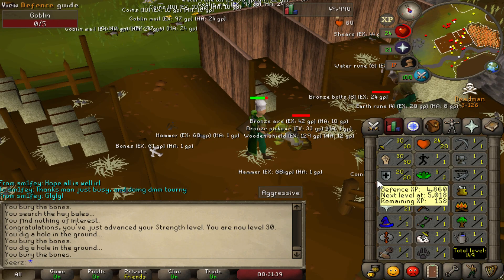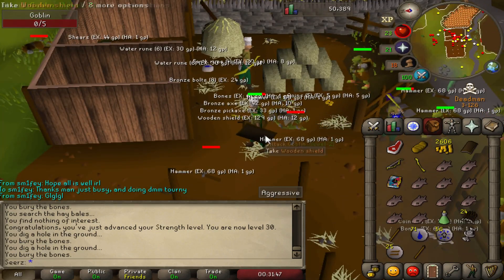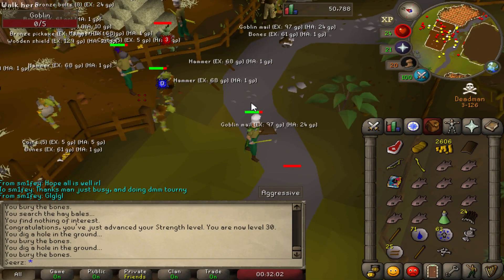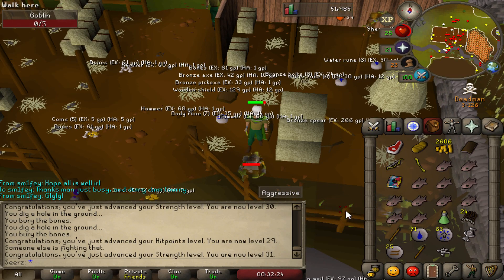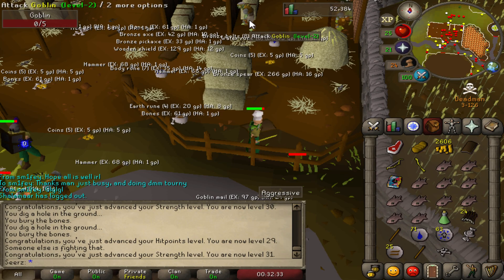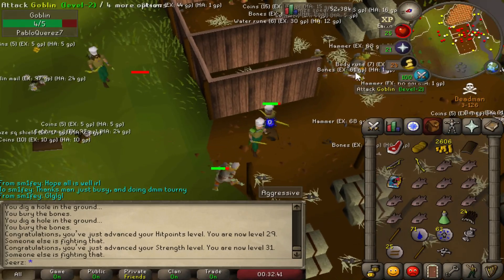I'm gonna head to hill giants in just a couple levels so I can start getting big bones and maybe get 43 prayer, but I might also go kill green dragons. If you guys don't know, the green dragons drop double dragon bones. Every creature in the wilderness has a chance to drop the new PvP weapons — Morgan's javelins, throwing axes, Vesta longsword. If someone gets a Vesta longsword, I think they'd win the tournament — it's like a godsword plus it has four special attacks, longsword speed, and probably worth 25 to 30 mil.